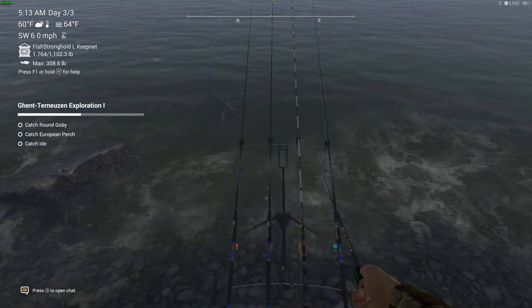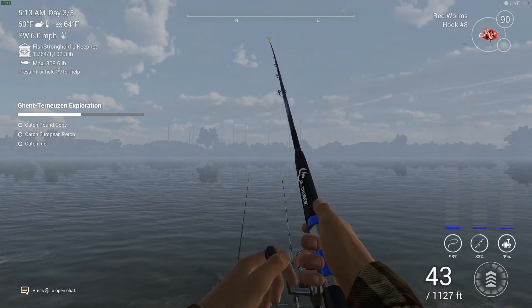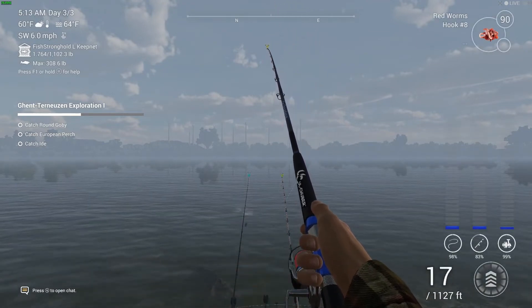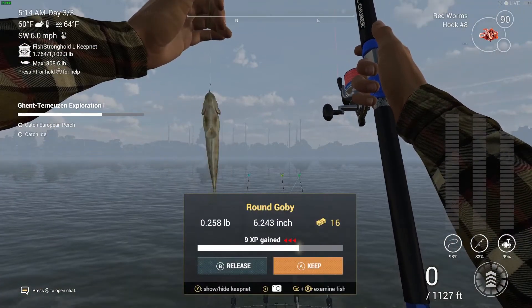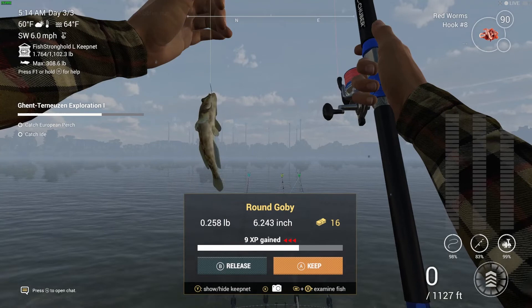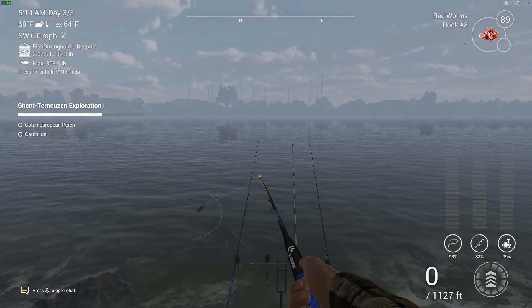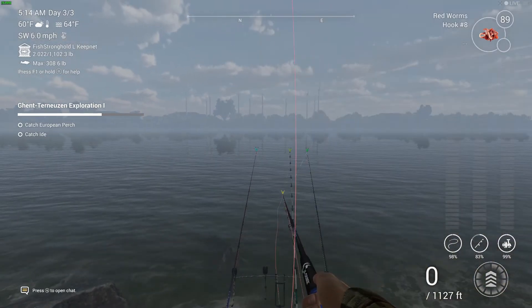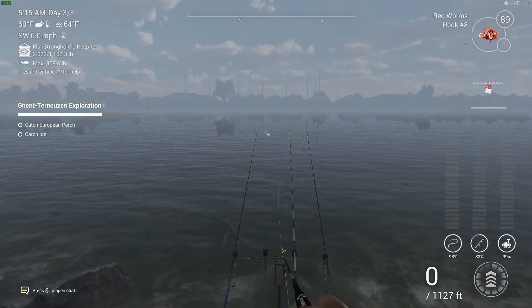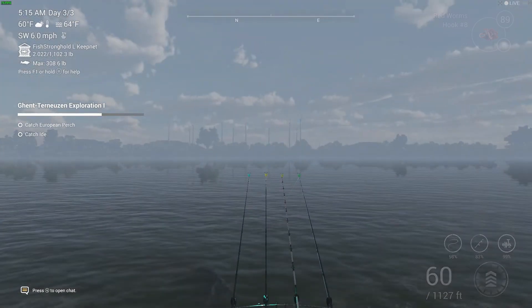This day is sunny and cloudy. The float rod — I don't think it's going to work too well in here because we're just going to have to keep repositioning it all the time. Red worms, hash eight — there you go, there's another one we needed. I honestly could get away with not making an edit into this, but we'll wait and see. 60 feet seems to be good.